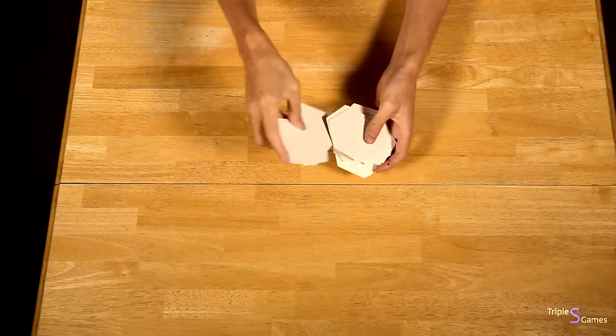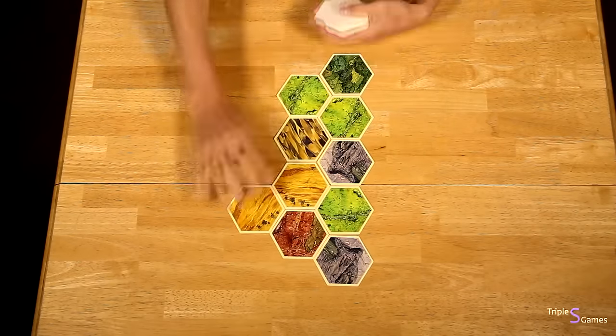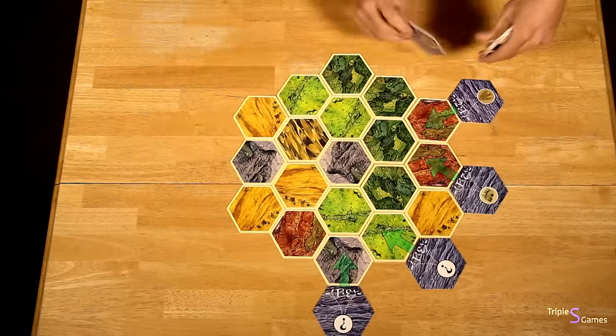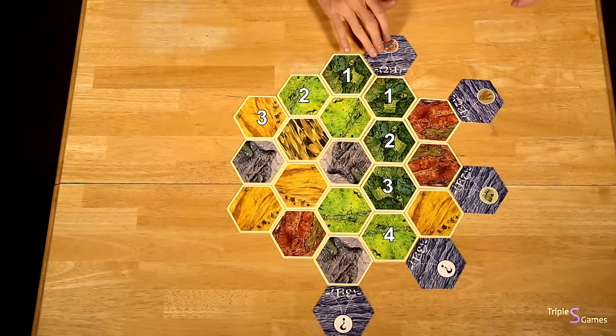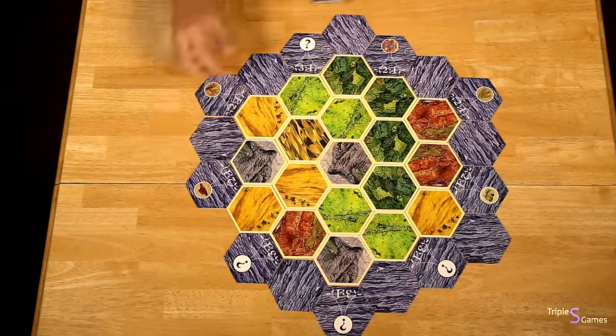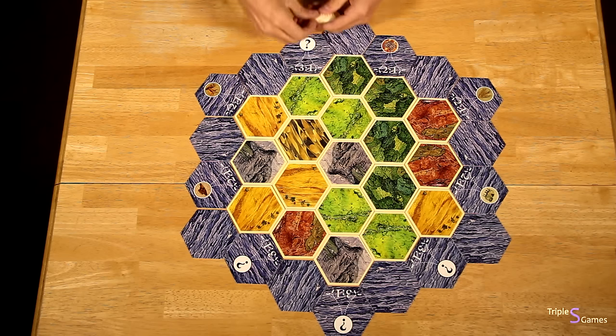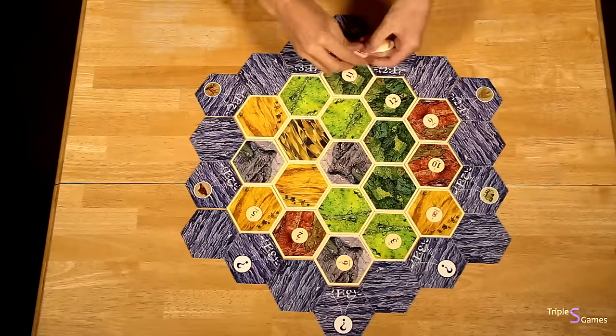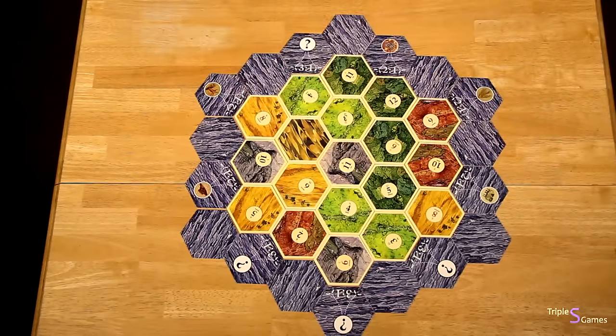Setup. Shuffle the land hexes and evenly distribute them on the table in the shape of a hexagon. Next, place the water ports around the board every other hex, making sure the numbers point towards the longest series of land tiles. Fill in the gaps with blank water hexes. Next, starting at the corner of the board, place the numbered tokens on the terrain hexes in alphabetical order proceeding counterclockwise towards the center, skipping the desert. Place the robber token on the desert.